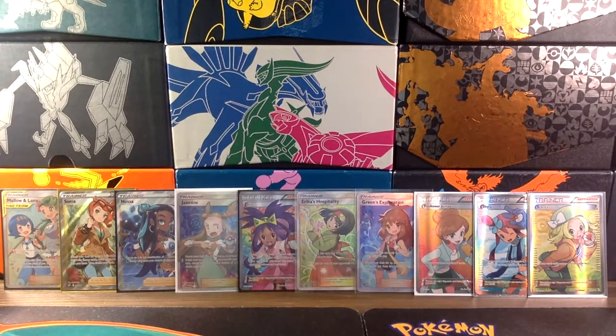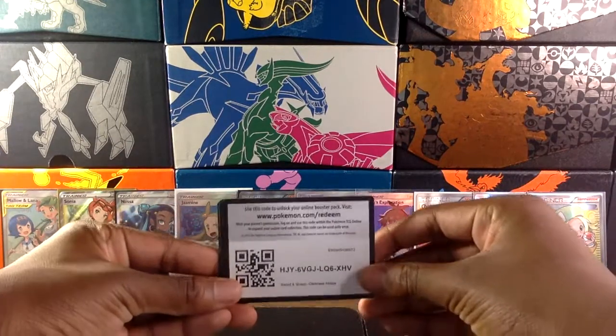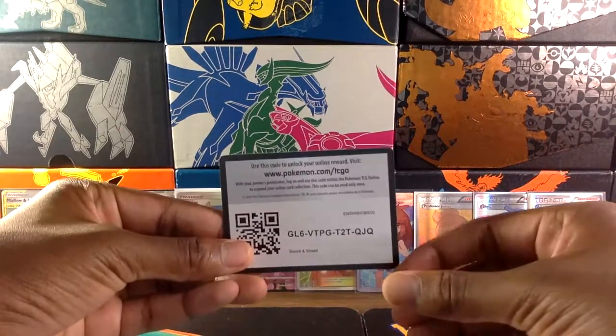Alright everyone, thanks for watching. Before we end this video I'd like to give away a few code cards — make sure to pause the video to get all of them. The first one is from Darkness Ablaze, the second one is from Cosmic Eclipse, and the third one is from Sword and Shield.